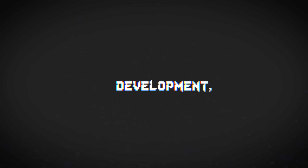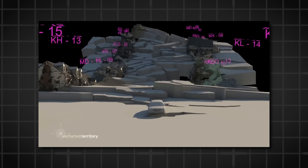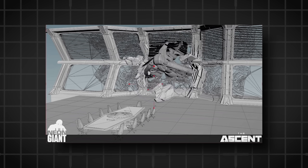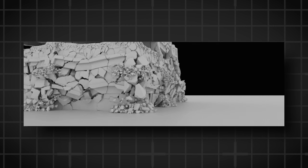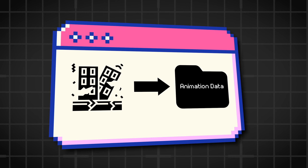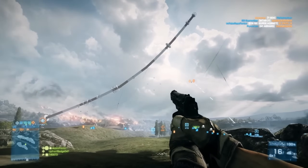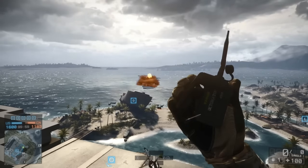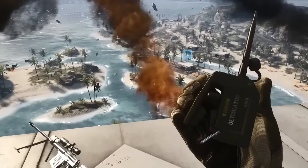In video game development, the term 'baking' refers to the process of pre-calculating complex computations and storing the results for later use. When applied to destruction sequences, developers calculate the physics of a building's collapse in advance — including how it breaks apart, the trajectory of each fragment, and where each piece ends up. This calculated sequence is stored as an animation. In games like Battlefield, developers can bake the destruction animations for large structures, containing all the details of the building's collapse, from the initial explosion to the cloud of dust that eventually settles.